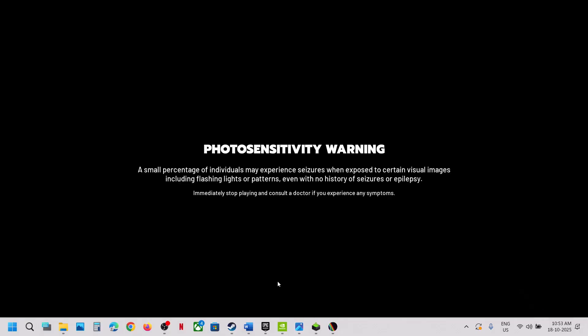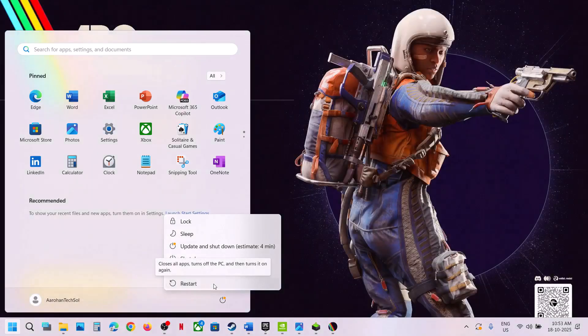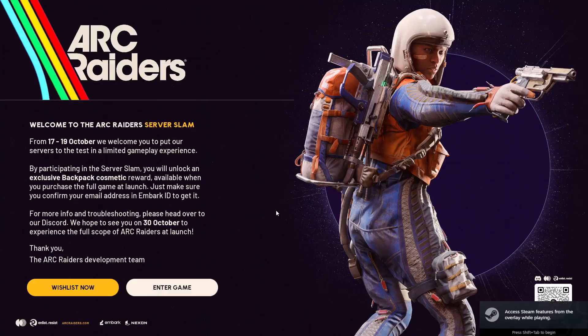Once Easy Anti-Cheat is installed, it should launch the game — check if that works. While installing Easy Anti-Cheat, if you receive any kind of error message, restart your computer once. If you are unable to install Easy Anti-Cheat, restart your computer, then relaunch the game and check.